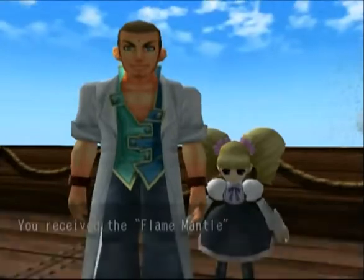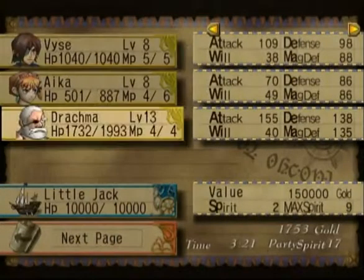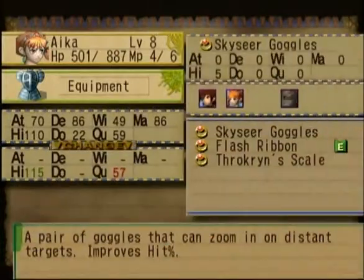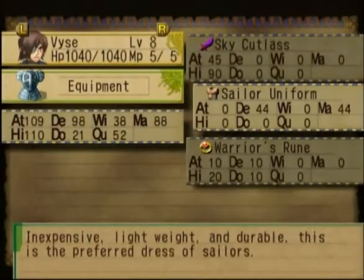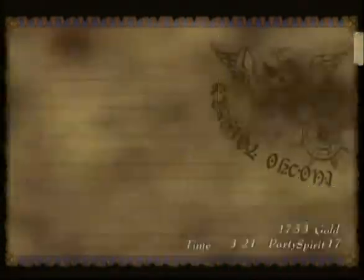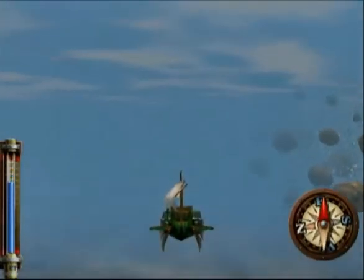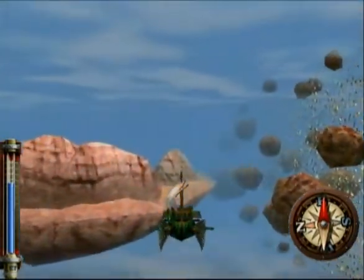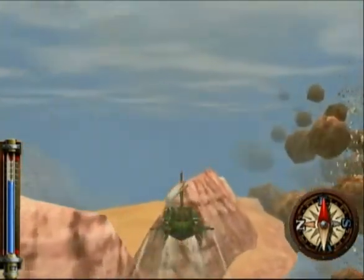We got the Flame Mantle, which is an accessory — or actually, must be armor. It gives us much increased defense: another 30 defense for Vyse and about 25 magic defense. That's actually a really big bonus. It's not going to make me more powerful than I should be, but it is a pretty big difference from what we already had. I'm definitely glad I went back and picked that up. It's going to be the best armor we're going to have for Vyse for probably quite some time. So we're just going to fly directly east as we were told to do. Notice how the screen is all sandy — that's actually how the game looks when you go into a sandy area.